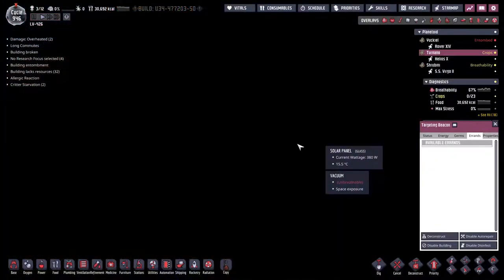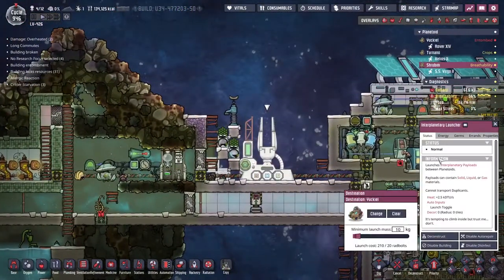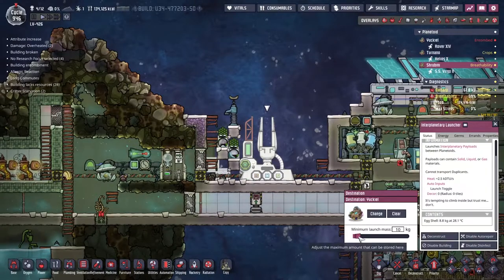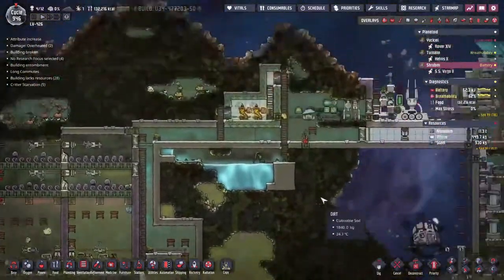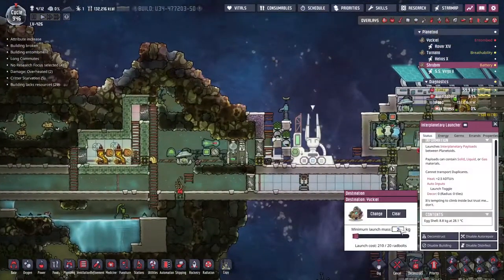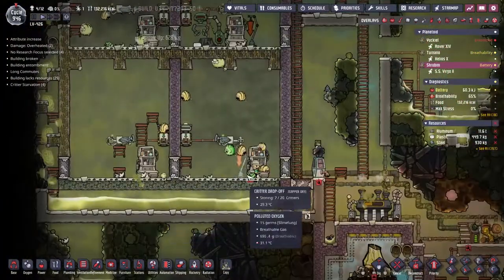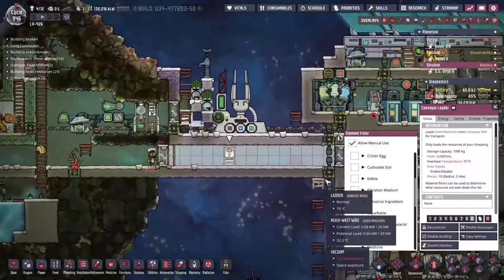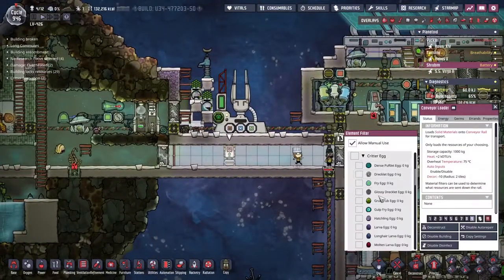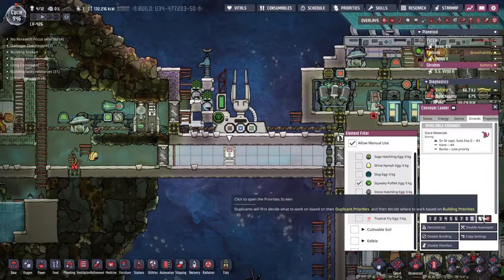I'm not sure how well this is going to work because this is already full of stuff. We've got an 8-point cap — can we bring this right down to nothing? We can lower it to two, which means we're going to need two eggs. We could probably just send two eggs. If I go critter egg — squeaky pufflet egg — low priority. We've got other things being moved as well, so let's stop that and turn the eggshells off.